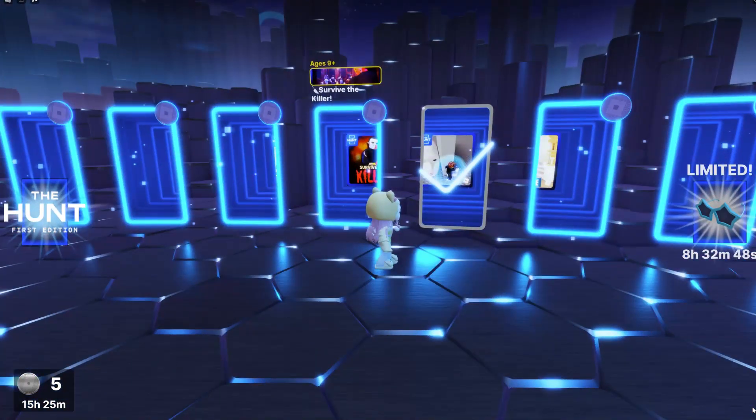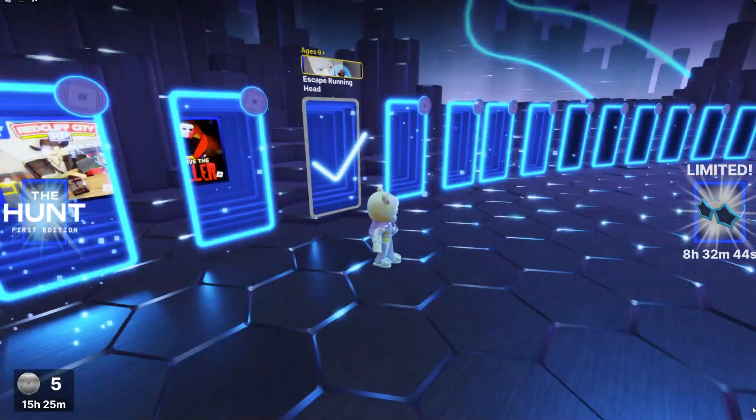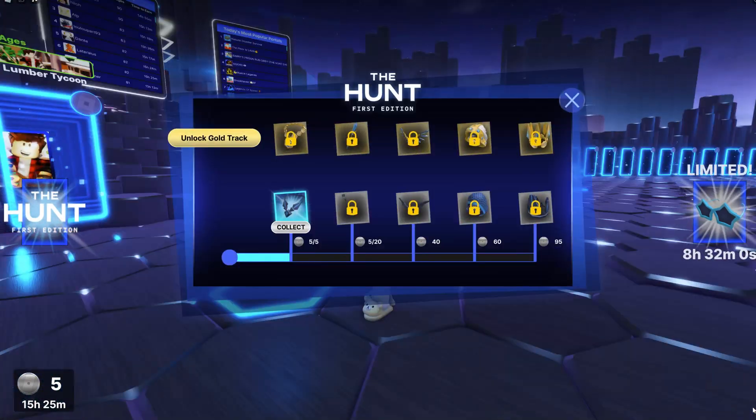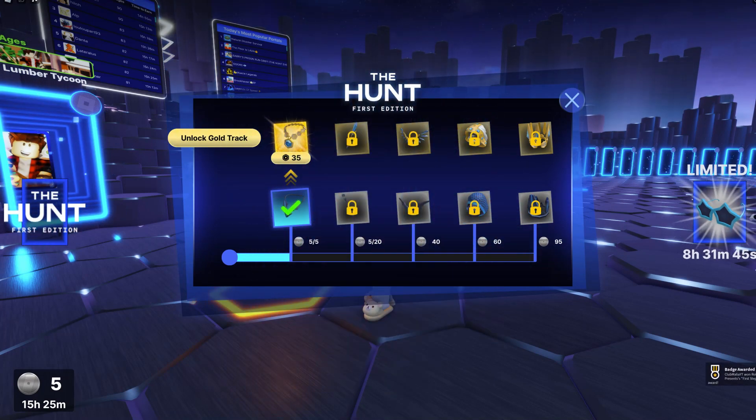I want to unlock the wings, so let me know in the comments any games where you want to see how to do the quest. When you collect enough badges, run over and unlock the free item — click Collect to receive your free item from the infinite vault. You can also unlock the gold track and the gold version of any item you unlock.